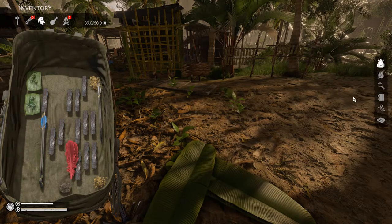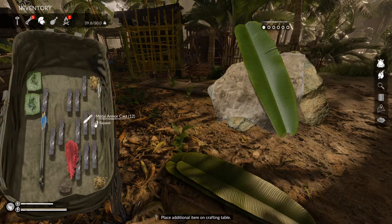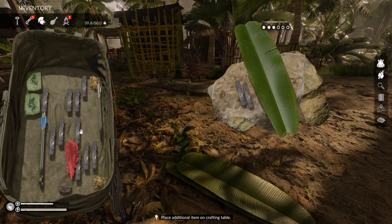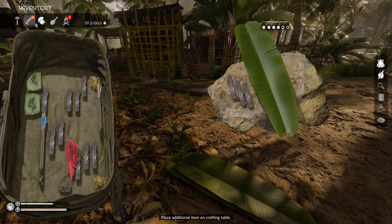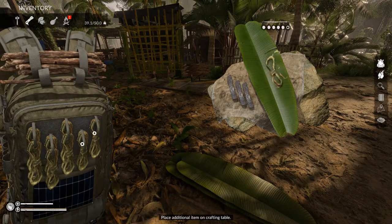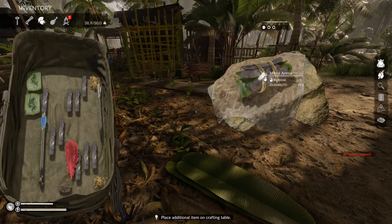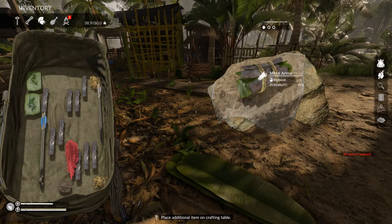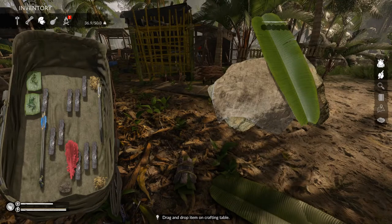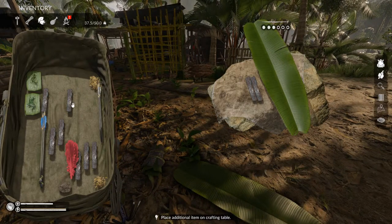We've got 12 armor casts now, so it's time to make some armor. Going to need a banana leaf — going to need 3 of these — and I believe 2 ropes. That gives us some metal armor. Durability 48% — not great, but whatever, we'll take it. It's only going to get better if we keep making it.